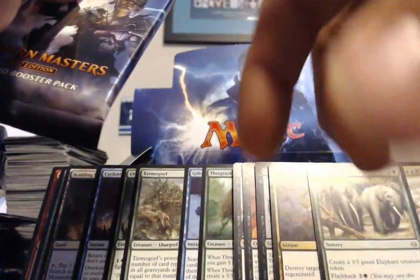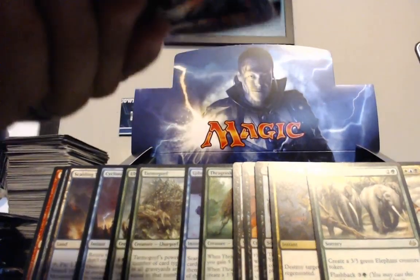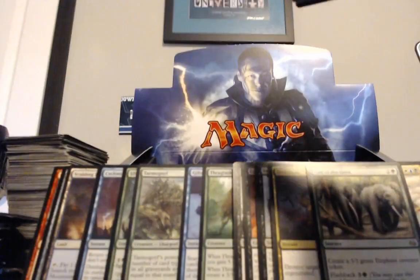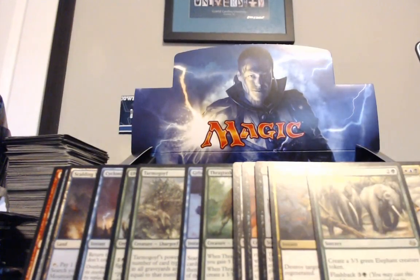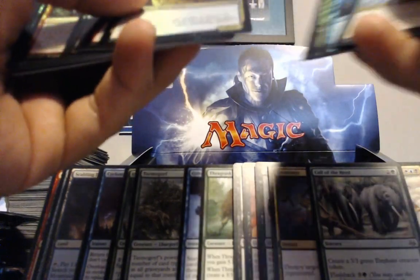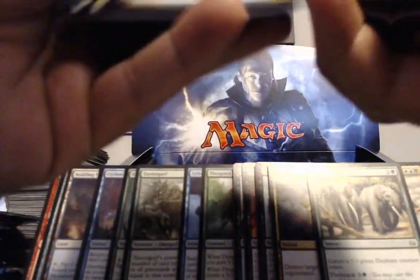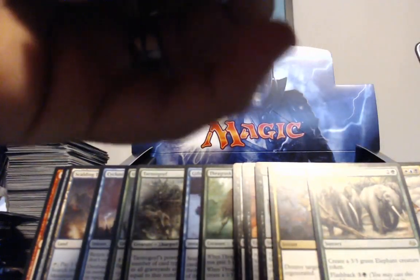You need to pull the Serum Visions so I can get them — I have my set of Serum Visions now from this stuff. I need two. I'd also like to see that in foil — that would be sweet. Is that the second Tower Gargoyle foil? It was Talon Trooper. Another bird thing. We could be playing Esper Flyers — that would be a real good deck.